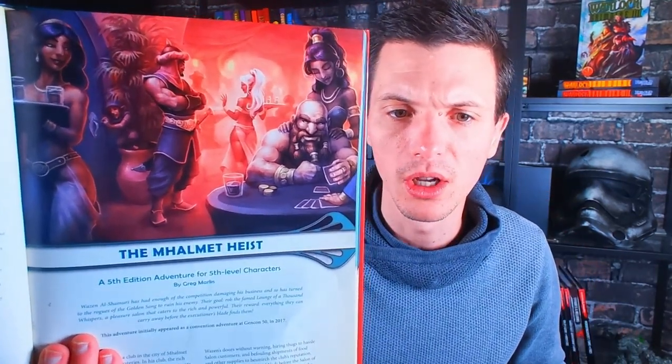There is artwork within this book that really represents the city well in your imagination. The adventure is a heist. There is a club called the Saloon of Mysteries, which is basically a casino. There's a dwarf-type person gambling and drinking, half-naked entertainers walking around seducing people and making sure they drink even more. People can eat, feast, drink, gamble — whatever they want to do, they can do there.